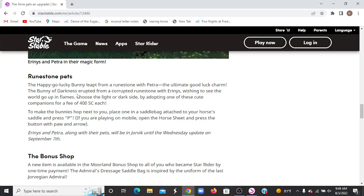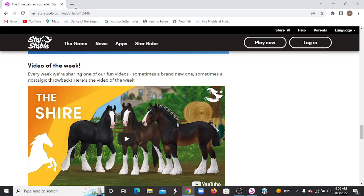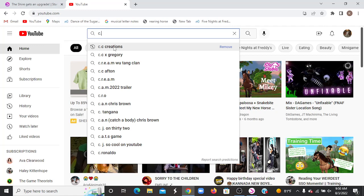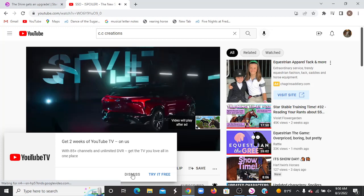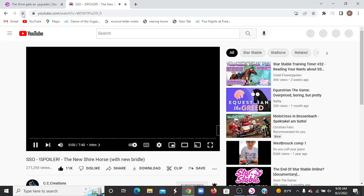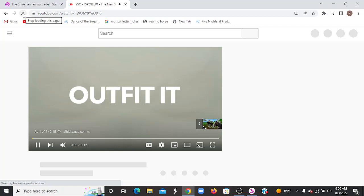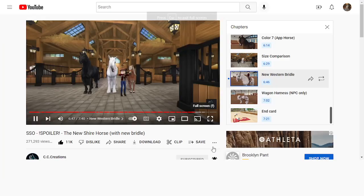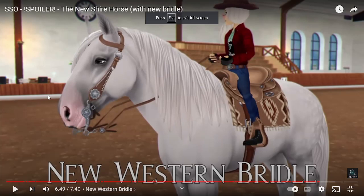And then we have this new saddlebag, which I really like. I wanted to quickly go onto YouTube and check out CC Creations' video to check out the new bridles. There's an ad — I have found that you just gotta restart the page multiple times and then it should give you the video. Oh my gosh, it works! The new western bridle — this is, I think, what I want. Hopefully we'll get it today. I really want this, I think it's so cute. But this is the only part that I don't like. I hope we get these today. I think they are really nice and detailed and cute.